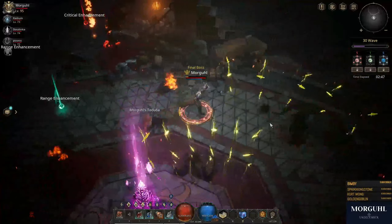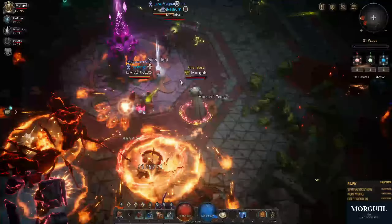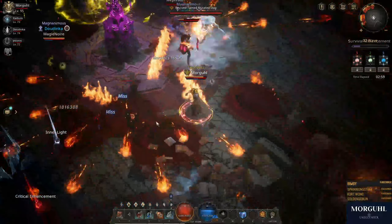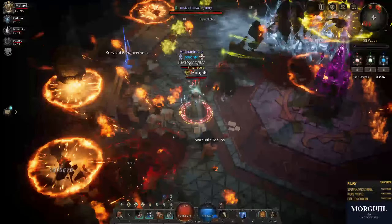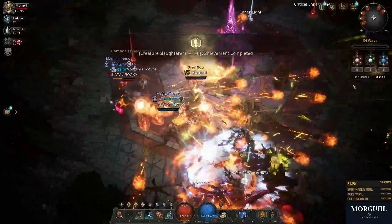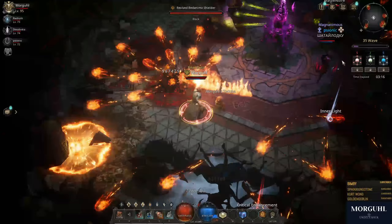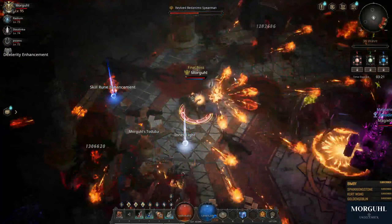Once you hit six globes of a type, the globes get capped — you cannot collect more than six of one single type. There are also these white globes called Inlight; they push back the darkness. The darkness is trying to hit the Spire in the middle, and the goal is to protect that. The more waves you can do the better — most lower difficulties are capped at 20 waves, but once you get to Chaos you can go up to 70 waves, and the further you go the more rewards you get.